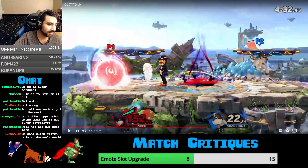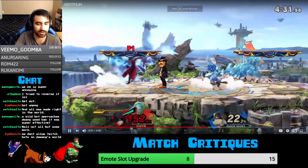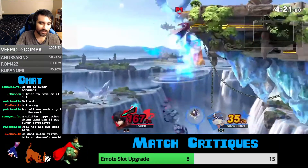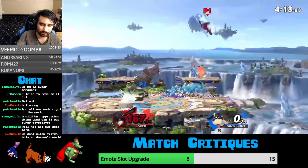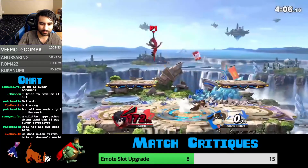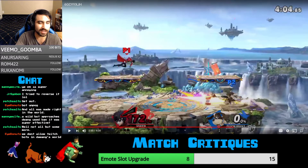Again, this is just ineffective at ledge guarding. You're not setting any ledge trap up at all. Ledge trapping is one of Duck Hunt's best qualities — you need to make sure you're doing this. If Joker's over here, you don't try to hit him over there — you wait for him. You try to hit him because you know he's gonna jump in this area. If you try to hit him where he is at the moment, you're already too late.